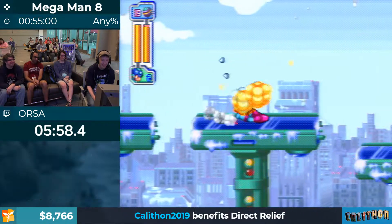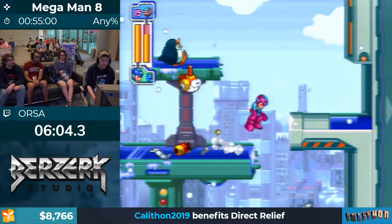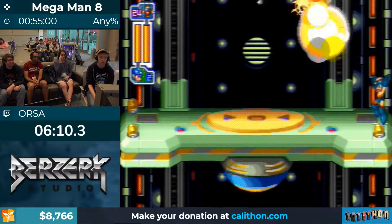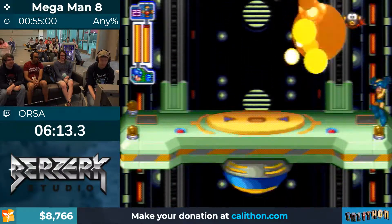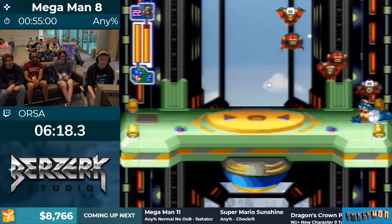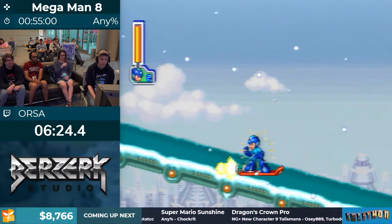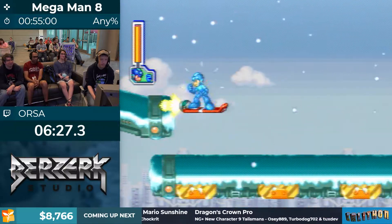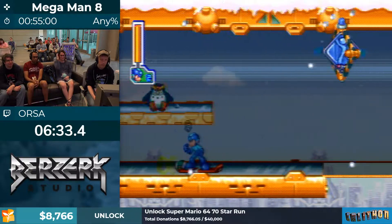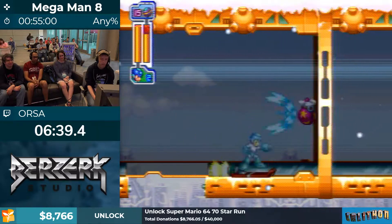So here's a tiny auto-scroller — no big deal. Essentially what this is is training for the next screen, which is a longer auto-scroller. One unfortunate thing about Mega Man 8 for speedrunning is they tried to do a lot with this game as a love letter to the franchise, including changing up the genre in a couple places with auto-scrollers and jetboard segments that are pretty fun but pretty slow.